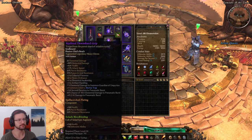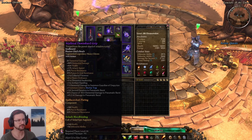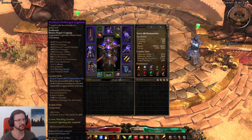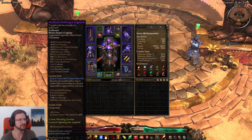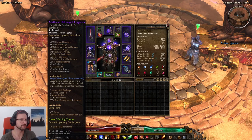Gloves are Dawncheser Grips — pretty much mandatory for Mortar Trap builds, adding another summon limit to Mortar Traps. Then we have Hellforged Legplates, which don't give skill points we need but have fire damage and up to 7% physical resistance, making any fire damage build pretty decently tanky.